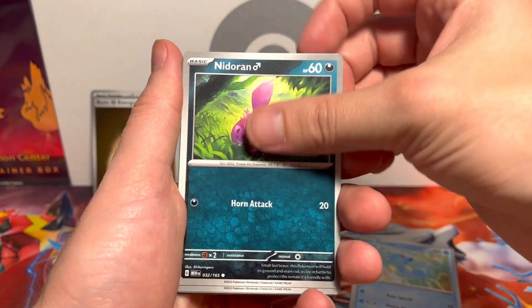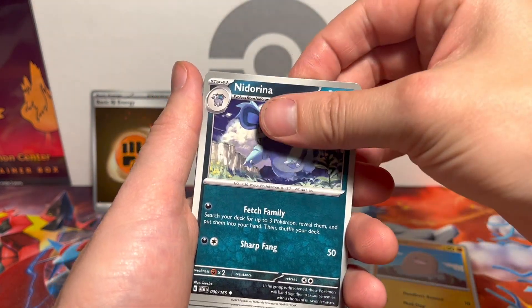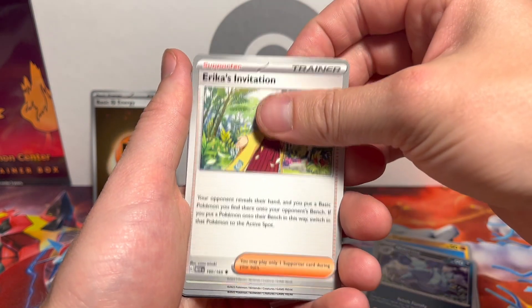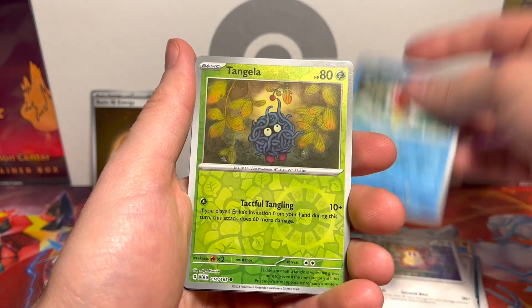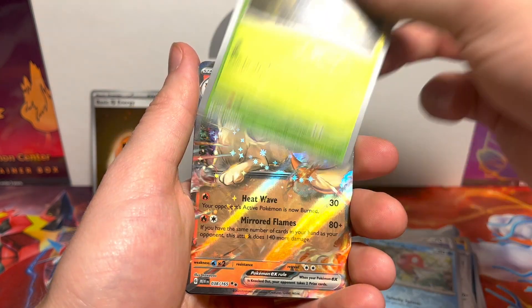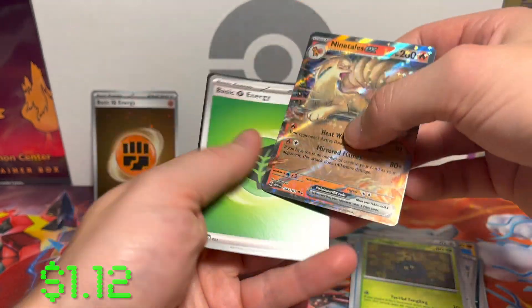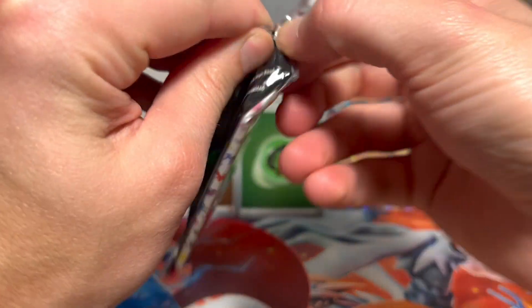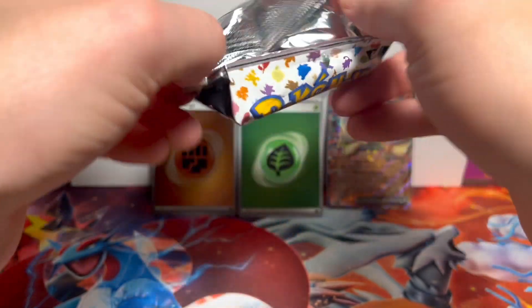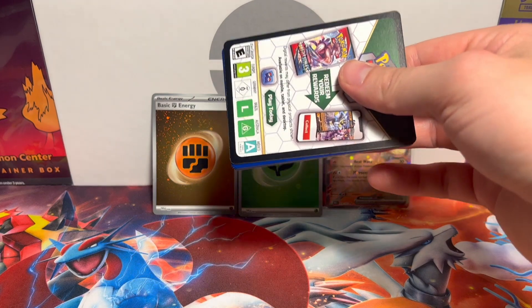It is too bad — it's very bad. Horsea, Nidoran, Abra, Diglett. It's so bad that I won't open another one. And when your product is so bad that you have people dunning — which I am currently doing — I mean how are you gonna make money out of that, Pokémon? At least make sure there's something in each ETB so that people come back.